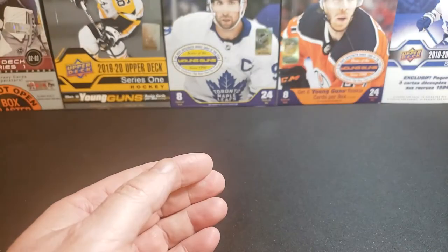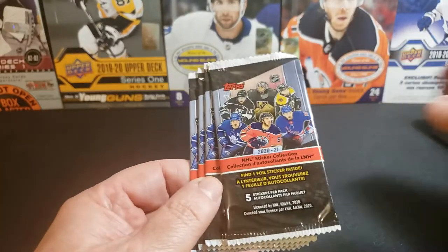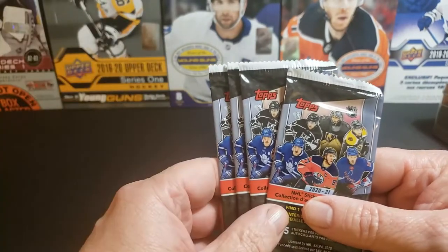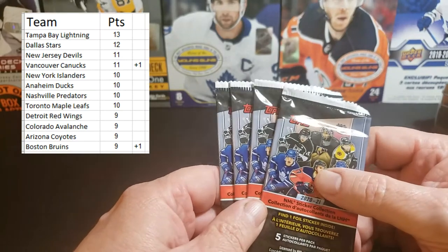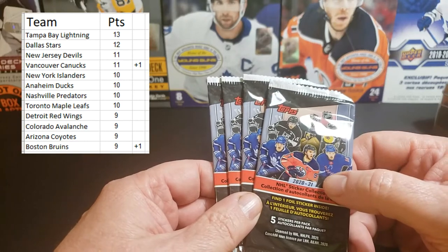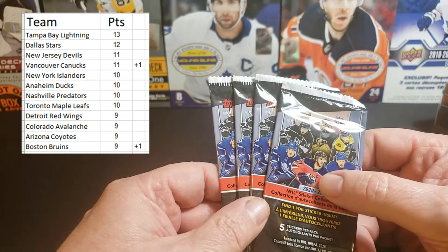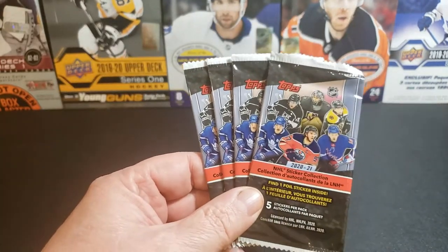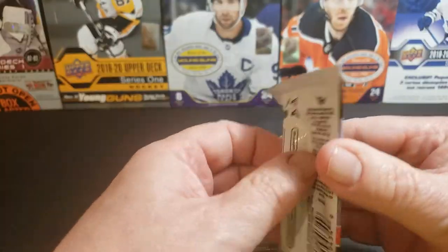We'll open up some stickers first. I'll leave a note showing how the teams are doing so far — Tampa Bay is at 13 of 17 cards to complete that team, Dallas at 12, New Jersey at 11, and then there's a bunch of teams at 10. So we're getting close and hopefully we'll fill one team here soon.